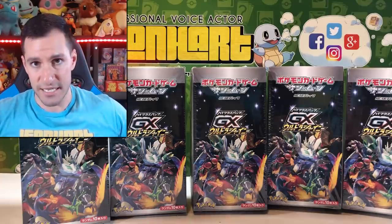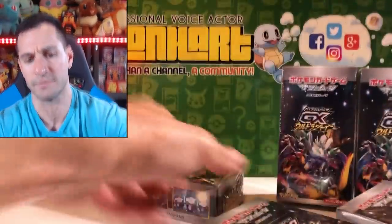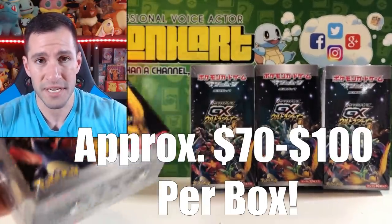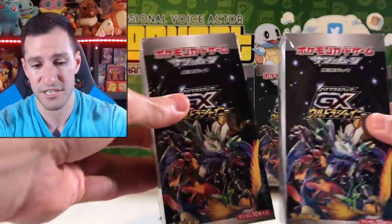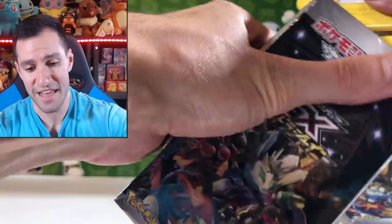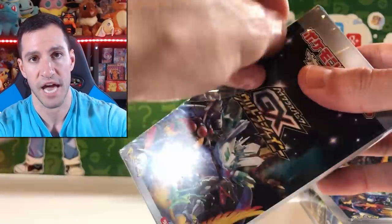I will be opening all of the boxes on this channel, but this is the official announcement video slash myself opening up two of them today. I'll be opening up two GX Ultra Shiny booster boxes for this specific video. Each of these boxes goes for around 70 to 100 US dollars, usually found on eBay from Japan. We're searching for the shiny Charizard — if I can at least pull that, maybe I can sleep better at night, since I still haven't pulled the hyper rare Charizard from Burning Shadows.